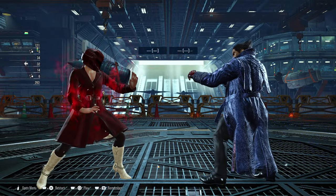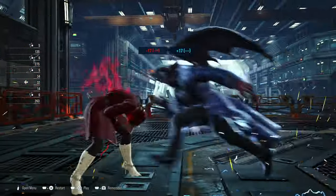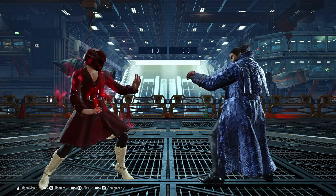One of Kazuya's key moves is his Demon's Paw. This is minus 9 on block, and if you get hit by it you'll enter a heat engagement and have to guess what Kazuya does next. You can beat this move by sidestepping to the left or to the right side.